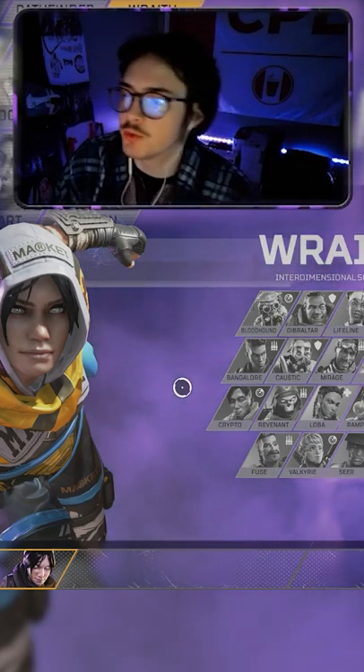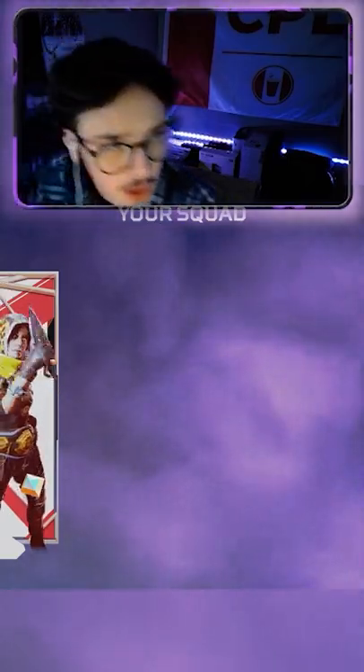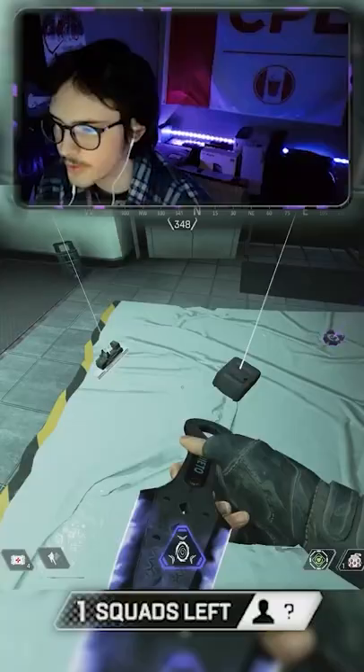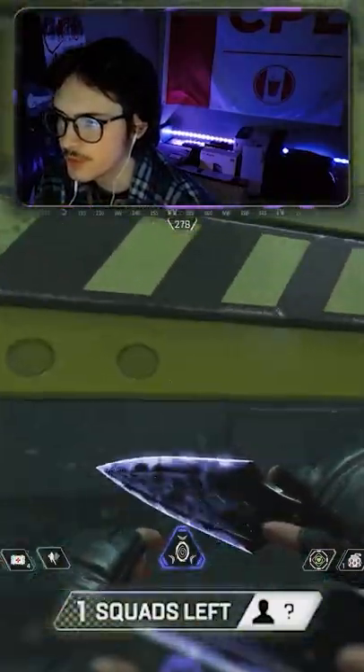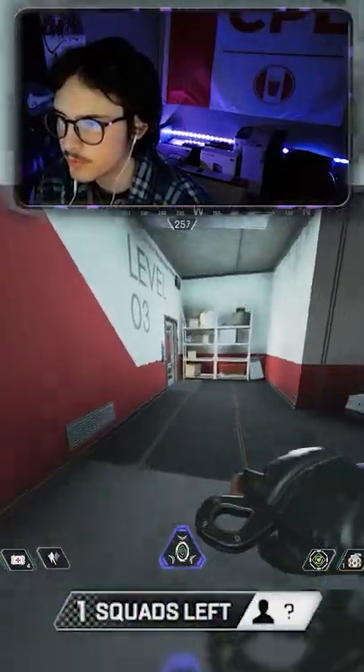A lot of people have been asking how to use super jump on a controller in Apex Legends, so I opened up a private lobby. Now that we've got our Shirmer building here, with one squad left in our private lobby, we're going to go over how we can actually use super jumps inside Shirmer buildings. We can use super jumps to clear floors a lot more efficiently — one super jump up gets us right into the next floor.